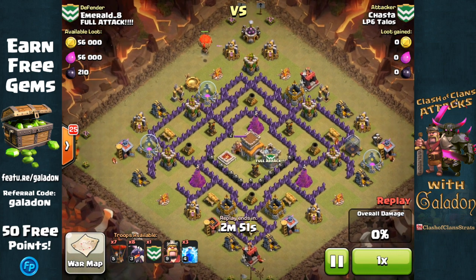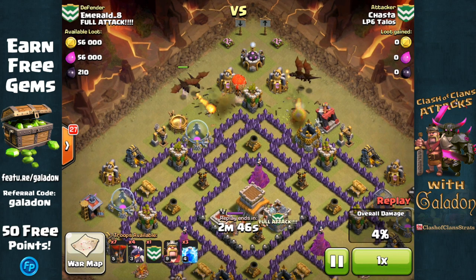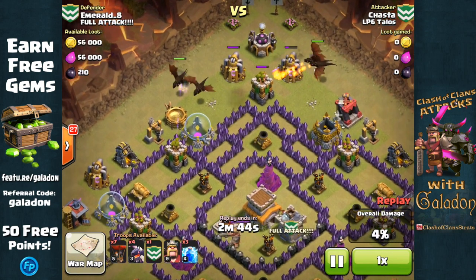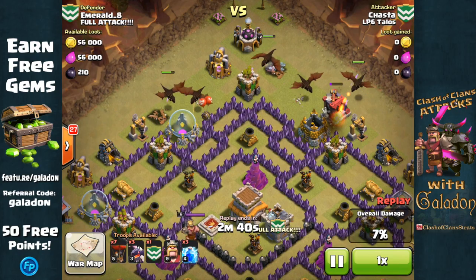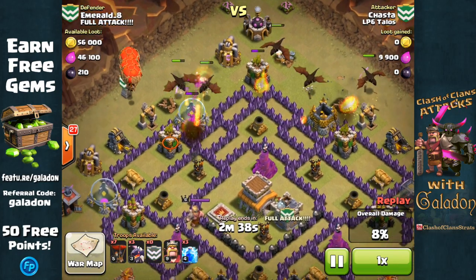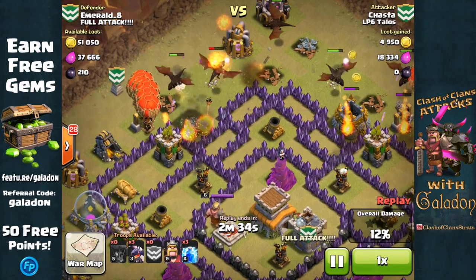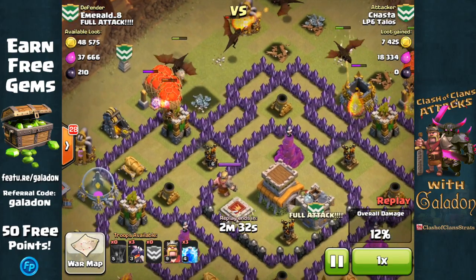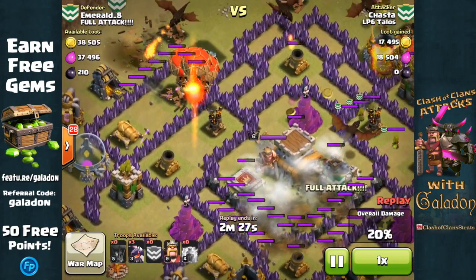Shasta, also from LP6 Talos, is moving in with a hybrid attack of dragons and balloons. They work best when deployed together so the balloons can work in support of the dragons. Notice the dragons getting some of those mines and bombs out of the way. Balloons out of the clan castle head straight for that archer tower and of course the air defense — the design of this attack is to take out air defenses early.